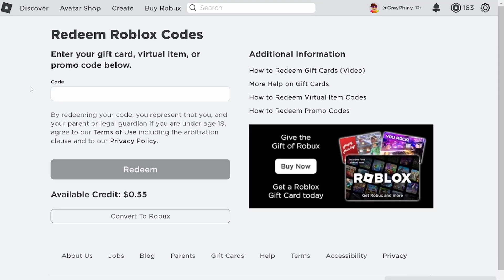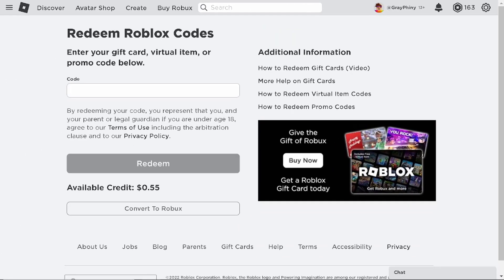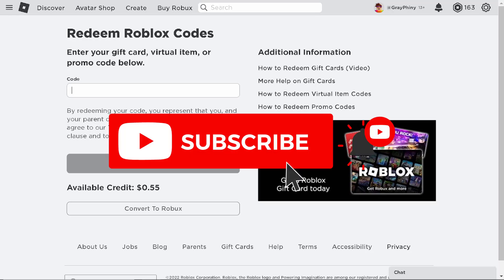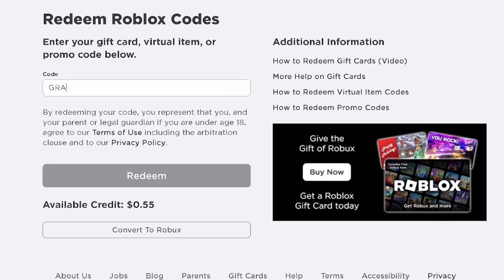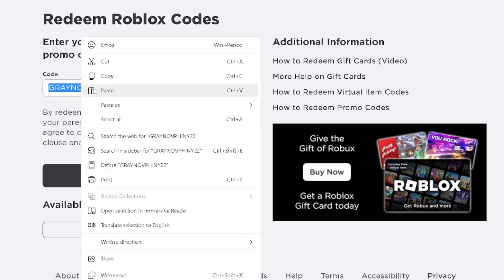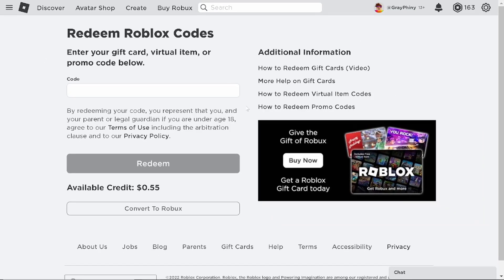Now we're going to check out that secret code. I only have 163 Robux, so I'd like a little bit more. For this code, what we're going to do is we're actually going to make this up. For people that are subscribed and comment this code below with their Roblox username, I'll give them 200 Robux. The code is GRAYNOVPHINY22 — gray-nov-phiny-2022. Copy it, go to the comments, paste the code with your Roblox username. If you've subscribed with post notifications on and liked the video, I'll pick people at random and give them 200 Robux.